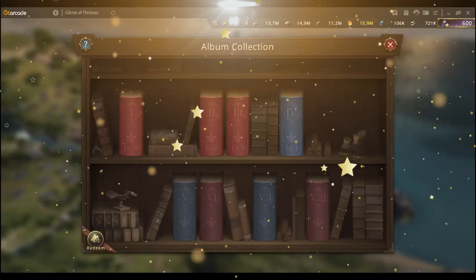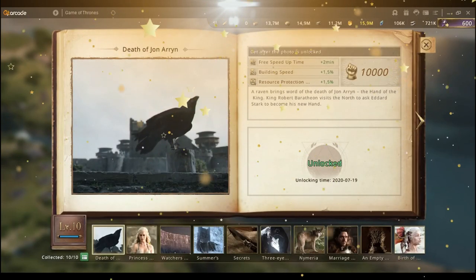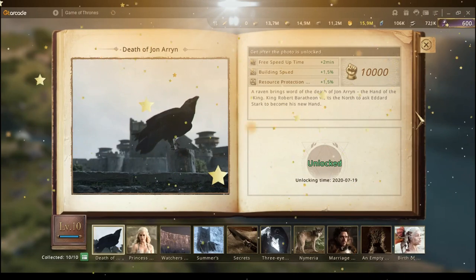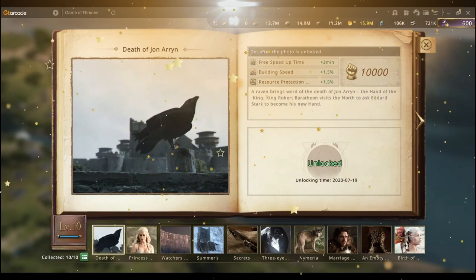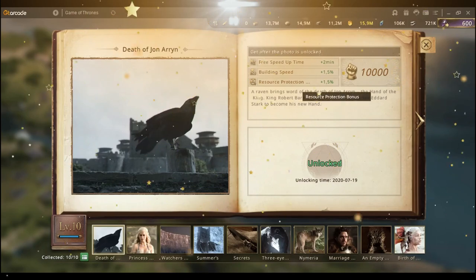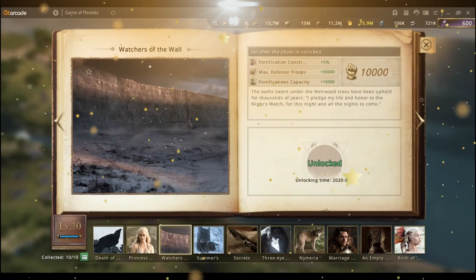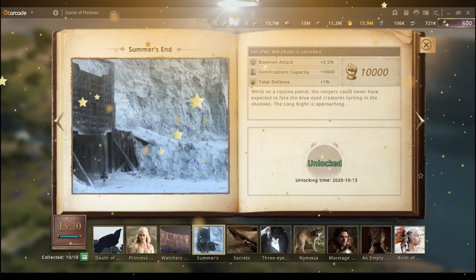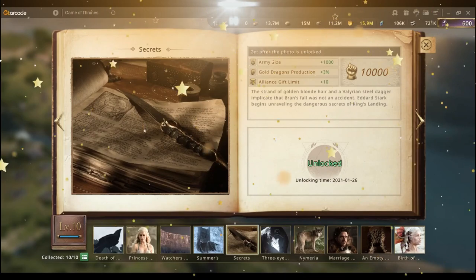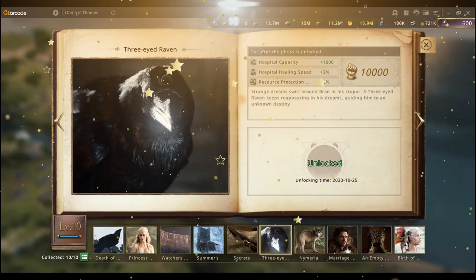Let me show you Season One first. I have collected all the photos. Each photo contains 10 fragments — when you get all 10 fragments, you unlock it and you get a buff. As you can see, the Death of Jon Arryn has buffs of speed-up time, building speed, resource protection bonus, and so on. There are other different buffs in the different pictures — it could be really anything: troop attack, production bonus, army size bonus, hospital capacity.